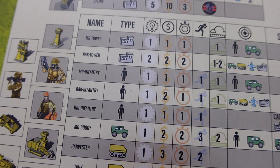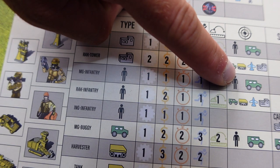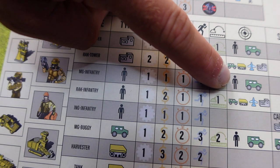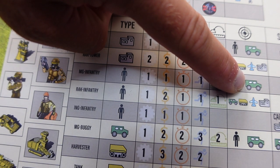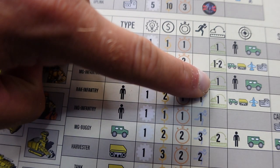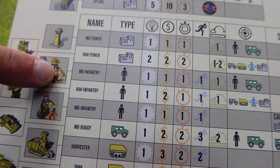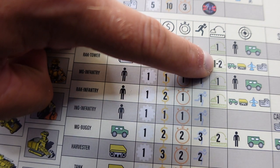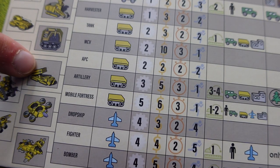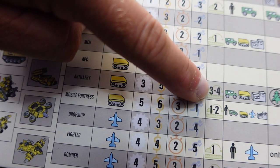Before making an attack, you need to make sure the unit you're attacking with can actually attack what you want to attack. This MG infantry for example can only attack other infantry or unarmored ground units. Next, you need to make sure you are within range. This unit here has a range of 1, but if we look at this unit up here it actually has a range of 1 to 2.